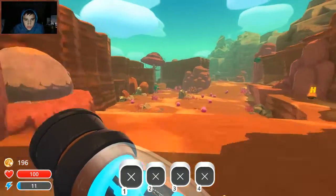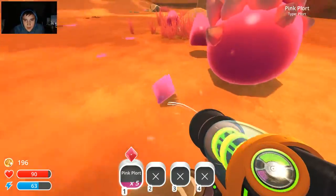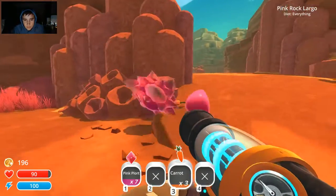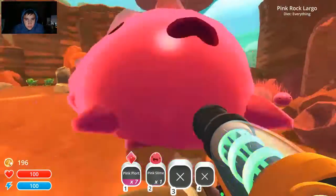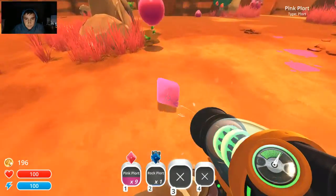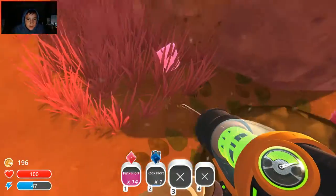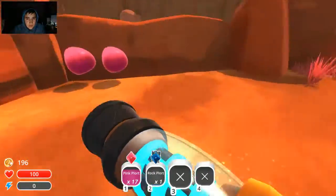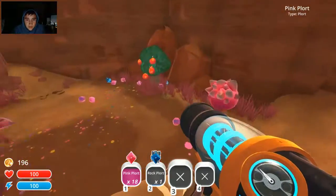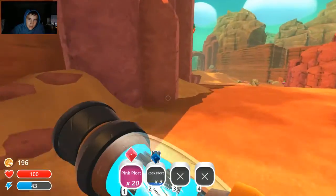I'm gonna explore the indigo quarry or get more plorts then do that. I want your rock plorts. There's a lot of plorts here. I was gonna say there's normally a lot of plorts here, either here or where I just was. I'm full on pink plorts again — that's good. Go back to those, buy an upgrade, and then go to the quarry.